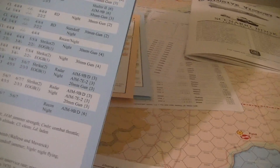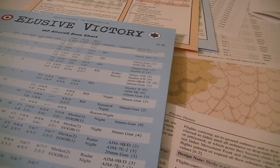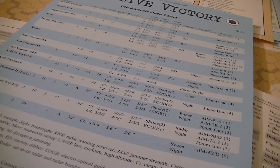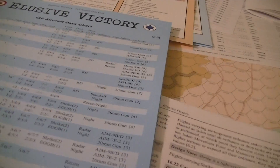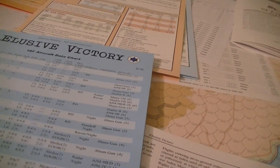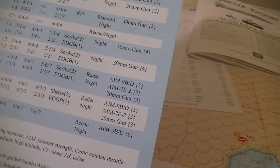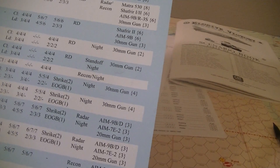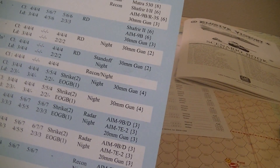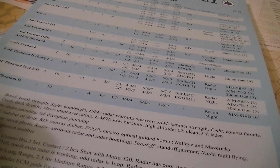As it stands right now, the ordnance is listed here and there's a number. There may be some weight limitation on there. RD means runway dibber. I see nothing on the ordnance that's allowing them to carry bombs, which disturbs me, because all that's listed there are special ordnances with a number of shots.